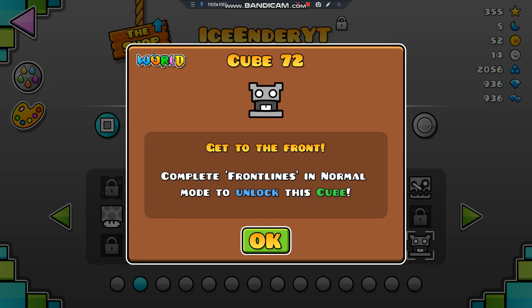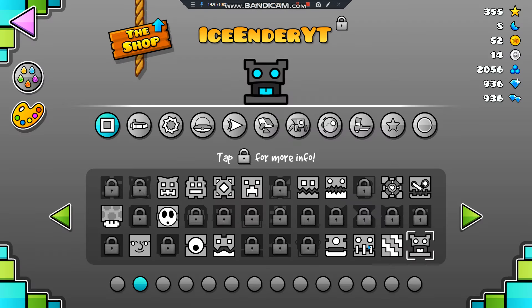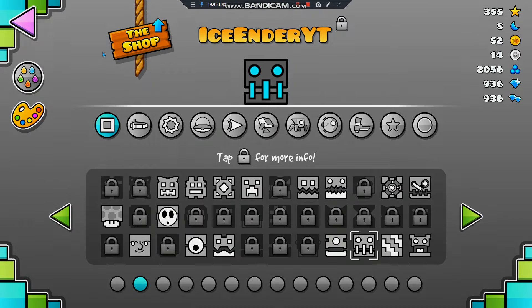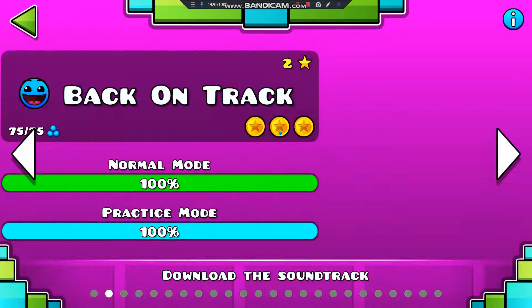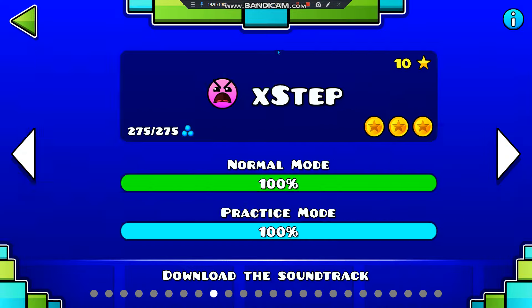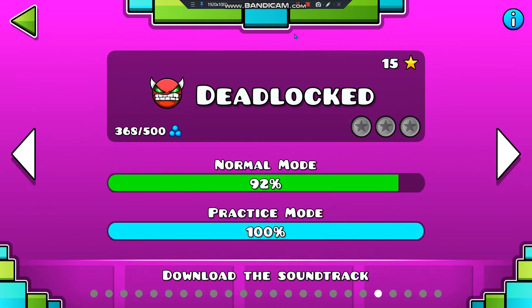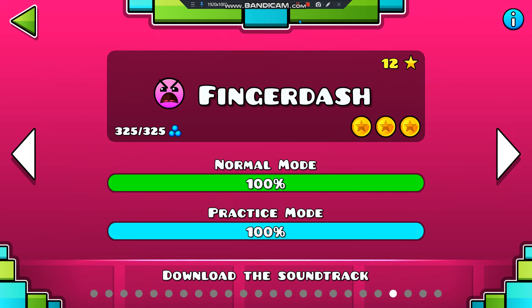So how do we get these? Well, you have to click on them and it says you have to collect all three secret coins on Airborne Robots. But as you can see here, there is not a level called Airborne Robots in the main game.